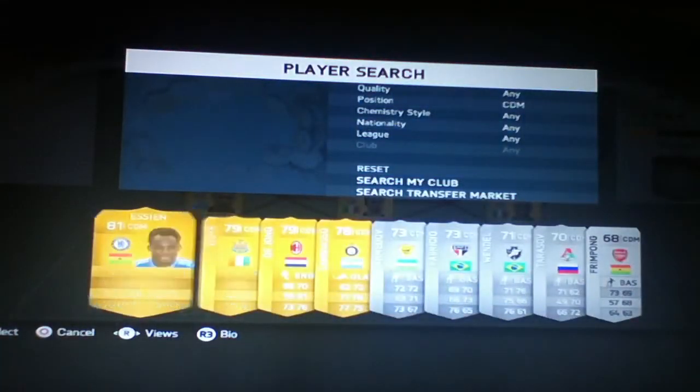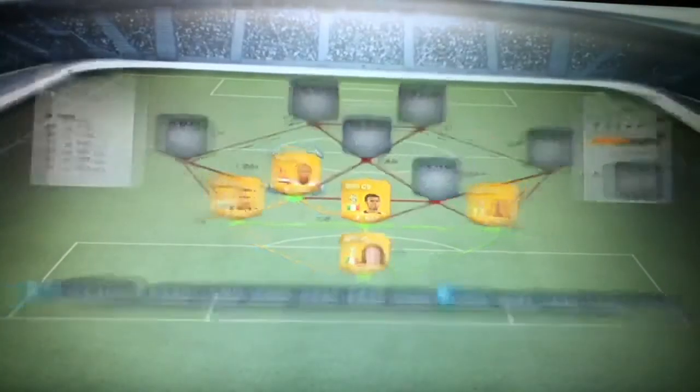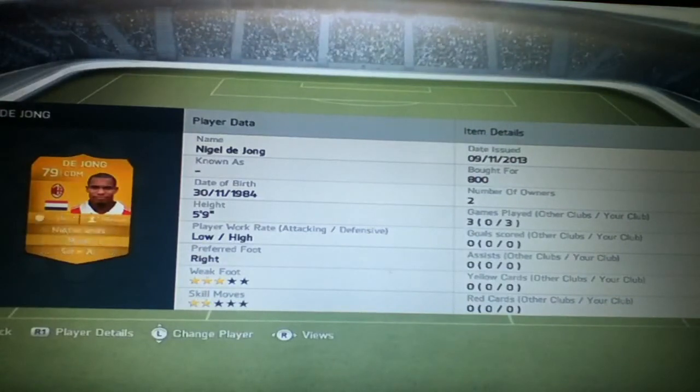Moving on to the CDMs. We have De Jong to kick things off. I put the engine trait on him to improve his pace, dribbling and passing. He was a great player in real life when he was at City, and obviously he went to Milan — and he's just as good on this game. He's a really solid CDM. I was thinking about getting Vidal but went for someone cheaper — he's the cheaper alternative to someone like Pogba.